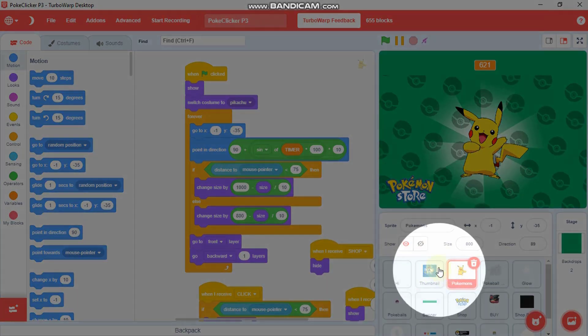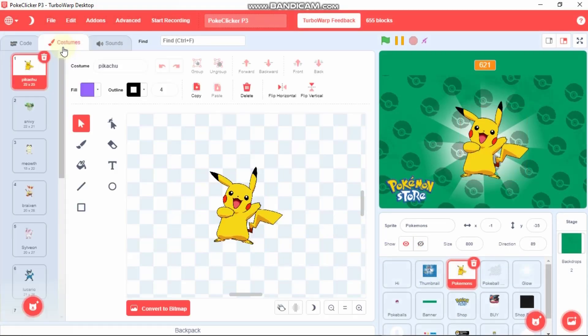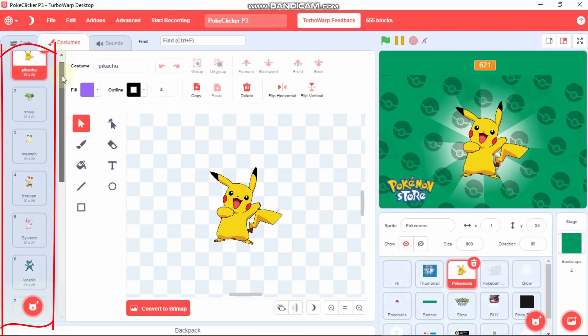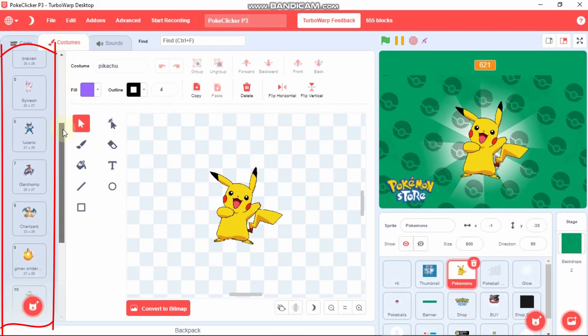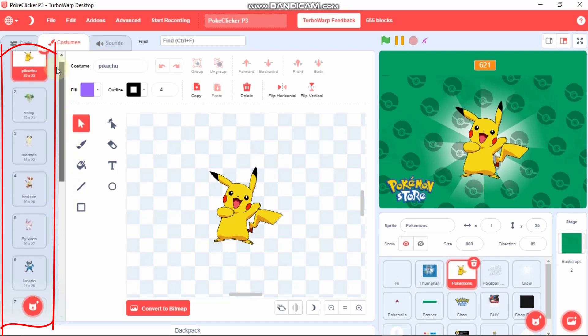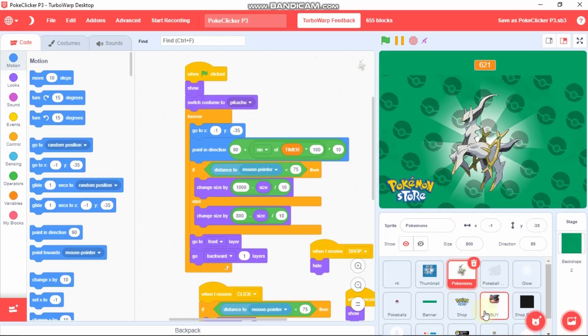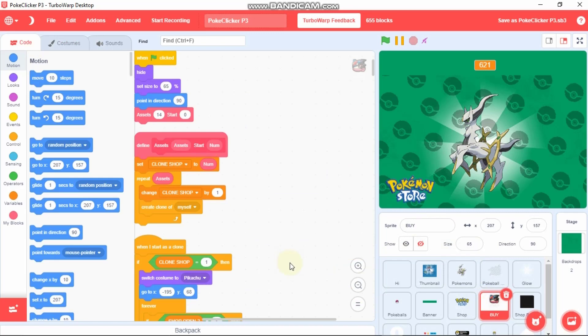The first thing you need to do is click on this Pokemon sprite, or any of the sprites, and then click on Costumes. You need to upload all your costumes. If you are using the starter project, the costumes are already uploaded, so you could delete any of these and also add your own using the upload costume button.